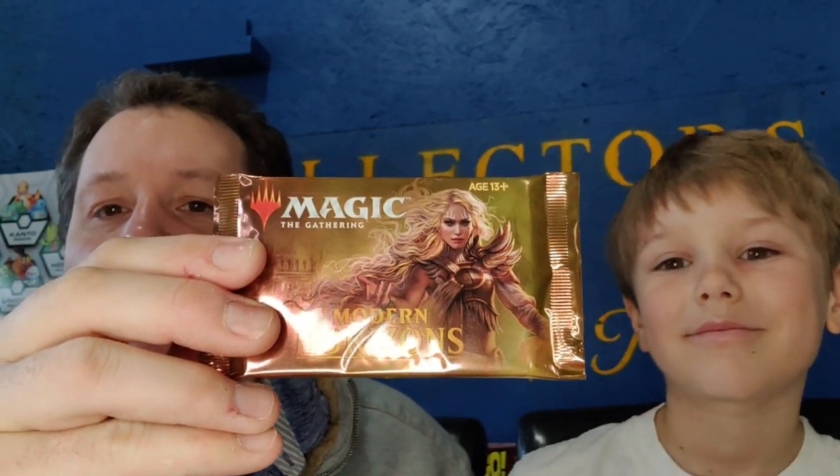Welcome to Collectors of the Coast. I'm Cash, and I'm Dash. Today we are going to be doing a Modern Horizons pack opening video. We are going to have so many great cards in this set. We're going to be looking for many of them — great cards like Iola, Queen Among Bears, Renan Six, The First Sliver, and Urza, Lord High Artificer.